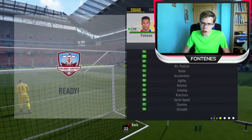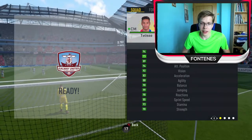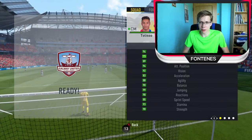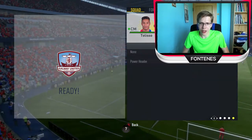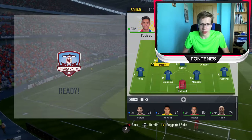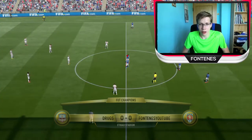Okay guys, look at this! I think that I don't have to say more! Every stat is in green! Look at this! 99 jumping, 89 interceptions, 94 attacking positions! If you look at the skill attributes comparison, everything is in green! Everything is in green! He's just incredible! Let's go and play with him, because I think that we are going to smash our opponent!